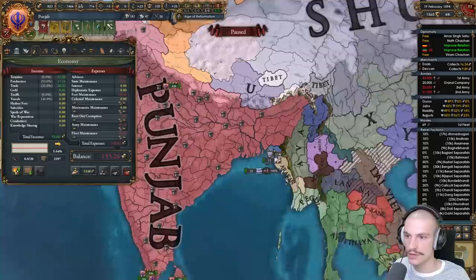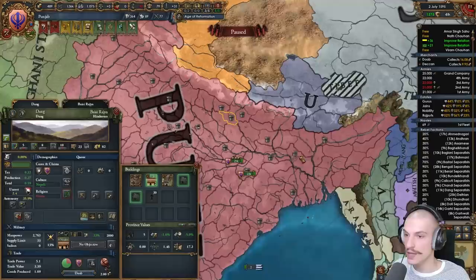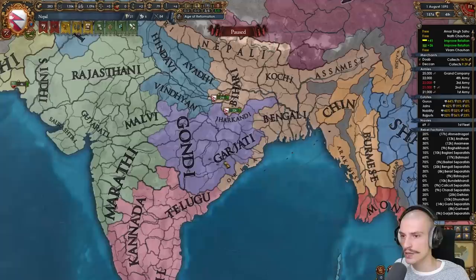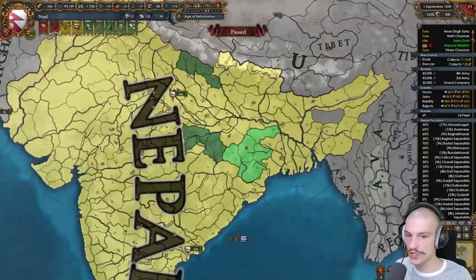We need to move our capital to a Nepali province. We're losing money during this and remember we need to go back to Sunni at the end, which is just a button push. After devving Dang a bit to make it cheaper, I can move my capital to a Nepali culture province — Nepali will have more dev than Avadh. I just got enough points — culture shifting to Nepali. Forming the nation of Nepal — boom! Third nation formed. Now we need to shift to Jharkhandi or Garjati to form Nagpur.